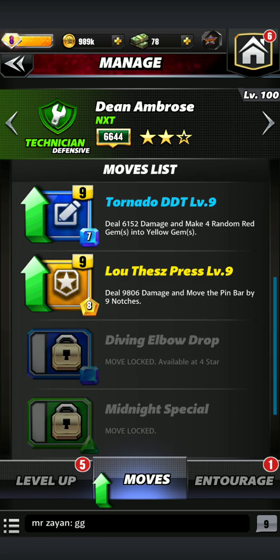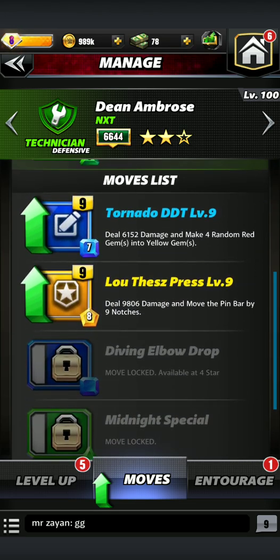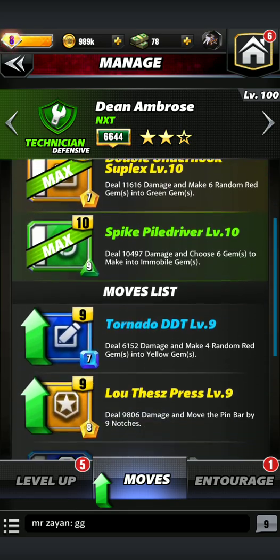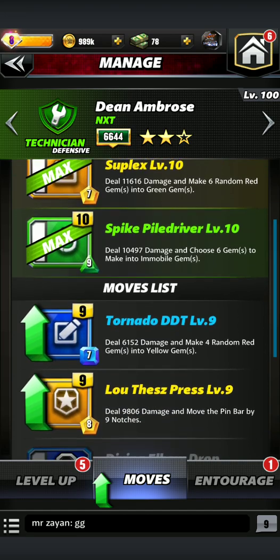There are a lot of different possibilities to get him going. Once I get him at a 4-star, I'm looking to just replace the Spike Piledriver and then use that move to increase my yellow and greens ASAP. So I'll be running him at blue-yellow-green once I get him to that 4-star.